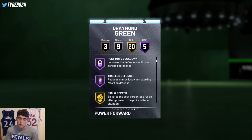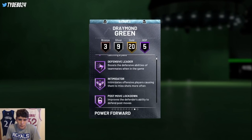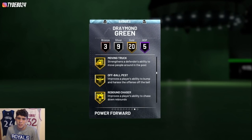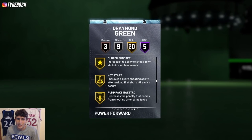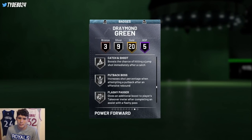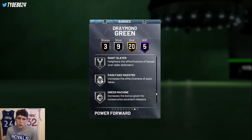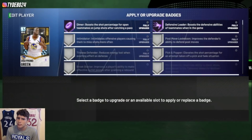He has five Hall of Fame badges: Dimer, Defensive Leader, Intimidator, Post with Lock Down, and Tireless Defender — some elite Hall of Fame badges. Draymond has 20 gold badges including Pick and Popper, Break Starter, Rim Protector, Pick Dodger, Clamps, Heart Crusher, Interceptor, Lightning Reflexes, Moving Truck, Off Ball, Pass Rebound Chaser, Worm, Downhill, Needle, Thudder, Tight Handles, Clutch Shooter, Hot Start, Pump Fake, and Martial. He's got incredible gold badges, silver badges, and three bronze badges.